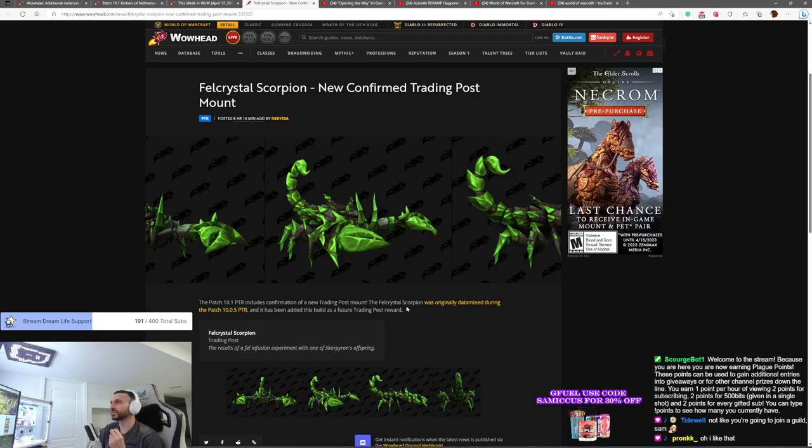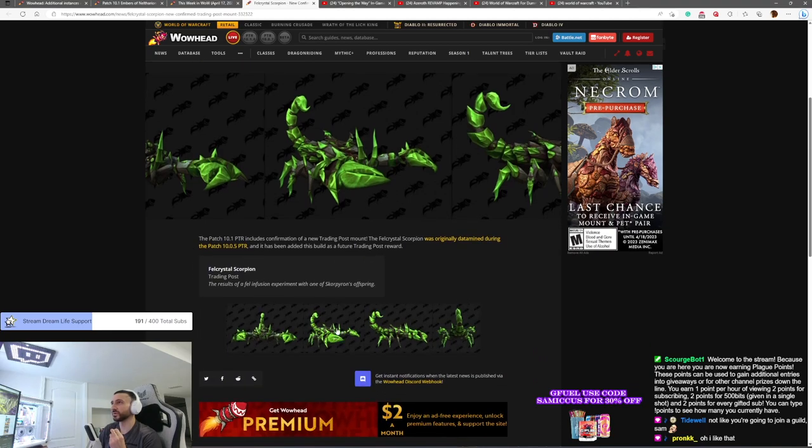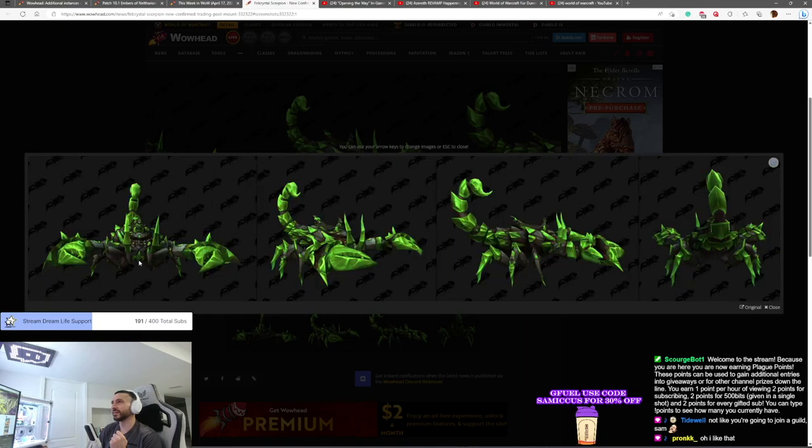The Fell Crystal Scorpion was originally datamined during 10.0.5. It has been added as a future Trading Post reward. The Fell Infused Experiment — the Scorpion's... I've never seen this in-game before. This is an interesting one. So it's a Green Scorpion.